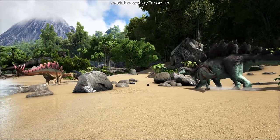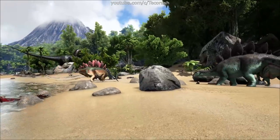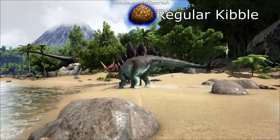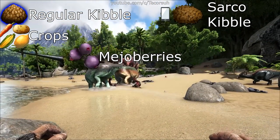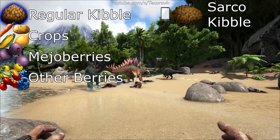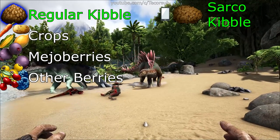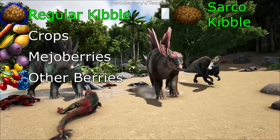First off, let's prepare. The foods you're going to need in order from most effective to least effective: regular kibble, crops, mejo berries, and all other berries. I'd recommend using regular kibble. All the other food types take the same amount of time with varying quantities.